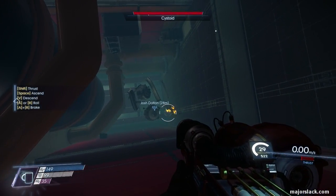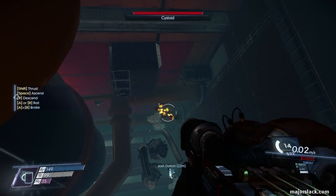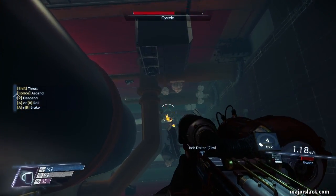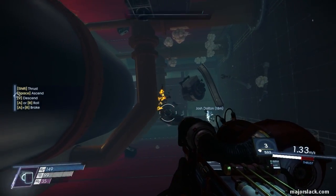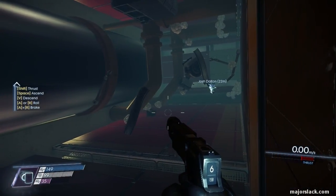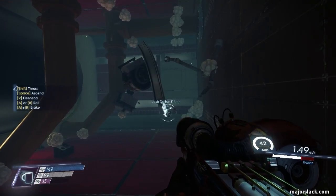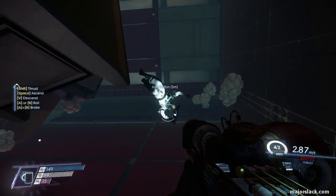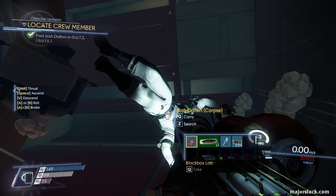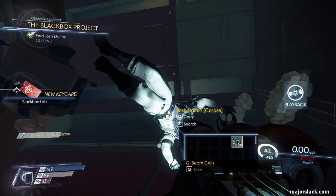Okay, we got some more Cystoid action here. That was Mr. Pumblefingers. All the Cystoids are gone. And here we go — get the Black Box Lab keycard, a weapon upgrade kit, a transcribe. Listen to this while I go looting around. And some ammo.